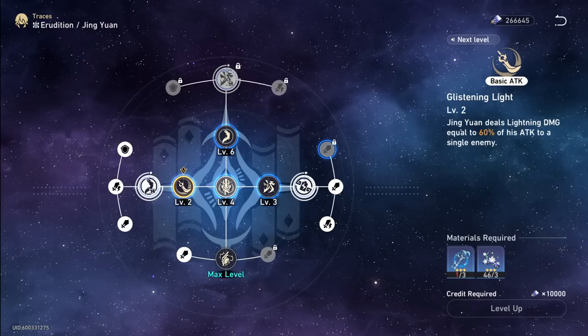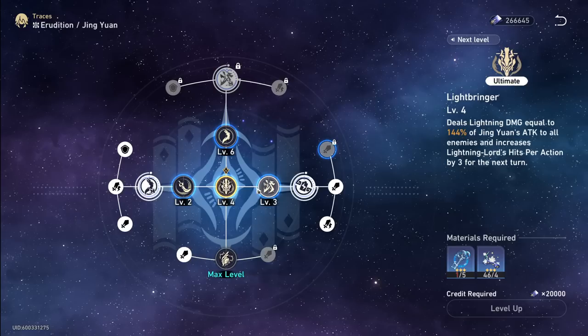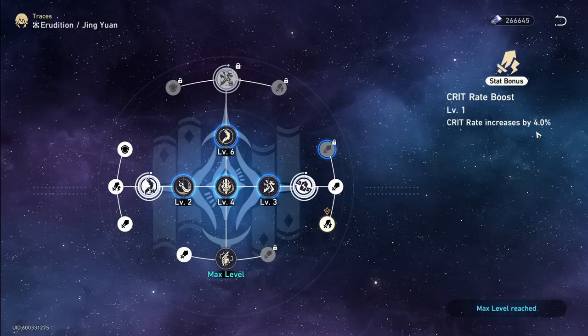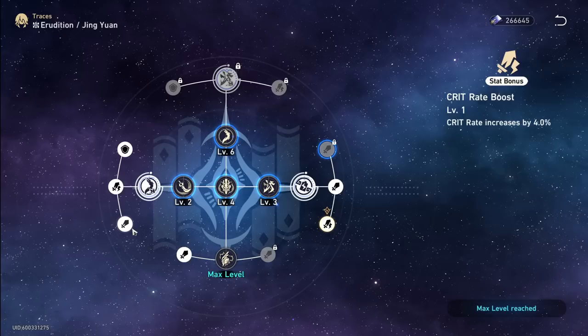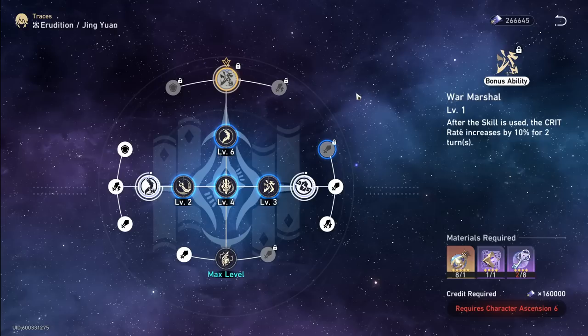The basic attack you don't need to level up at all. His ultimate and skill — you can level them, but the damage difference isn't that insane since they aren't the main damage source. Focus first on his talent, then the side traces. This one gives 4% crit, this one gives 2.7% crit — it adds up. Having crit rate innately on characters is very nice. This isn't like Genshin where weapons have ascension stats; light cones just have basic stats.